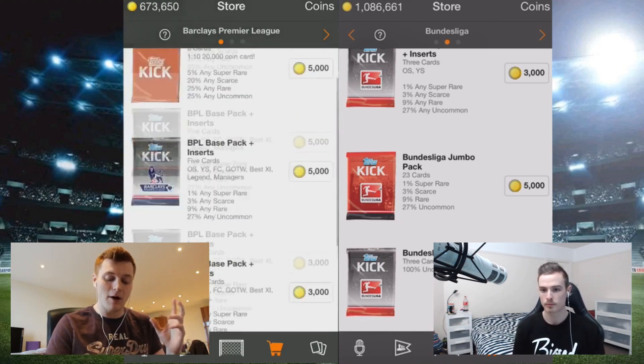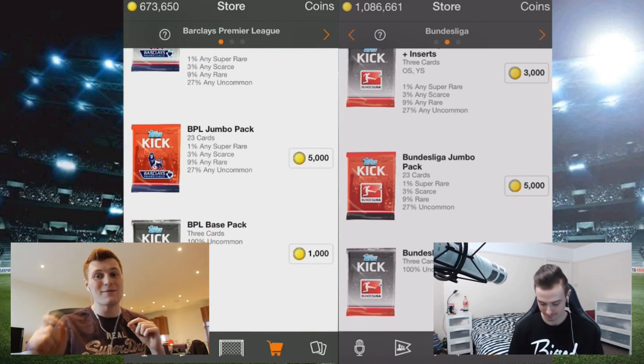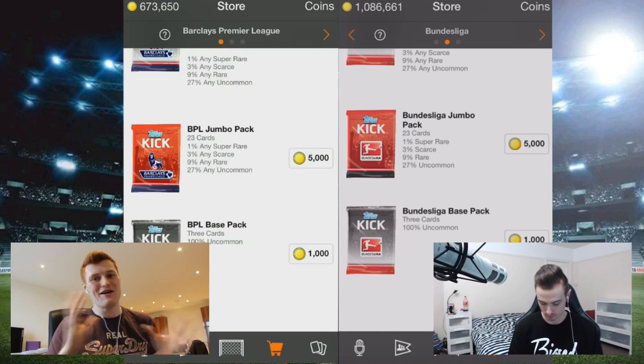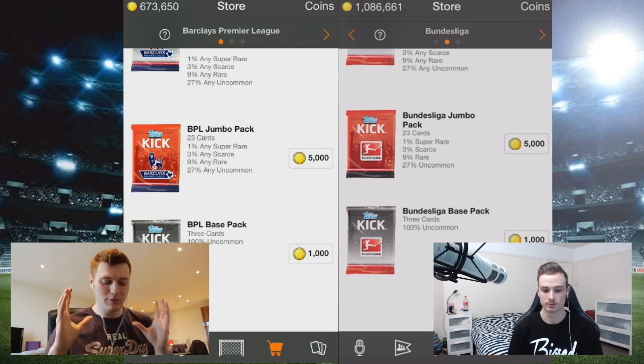Whatever we get in the pack is what we're allowed to use on FIFA to build our team. Fingers crossed — in the jumbo packs we've got, we get 23 cards. Fingers crossed we'll get at least a goalkeeper and a striker, otherwise we might be in an interesting situation having to play some people out of position.